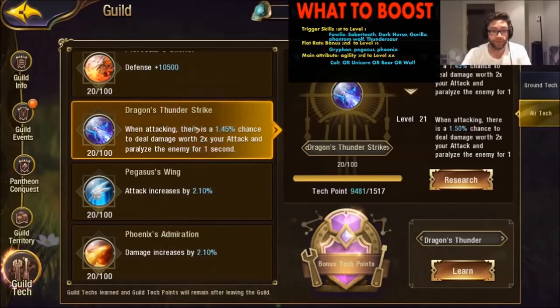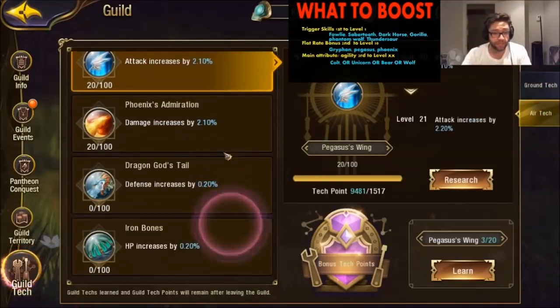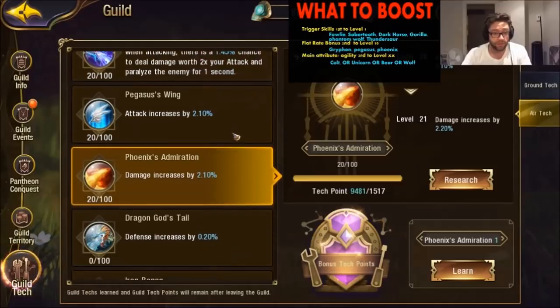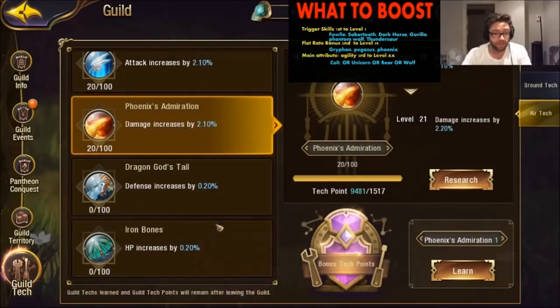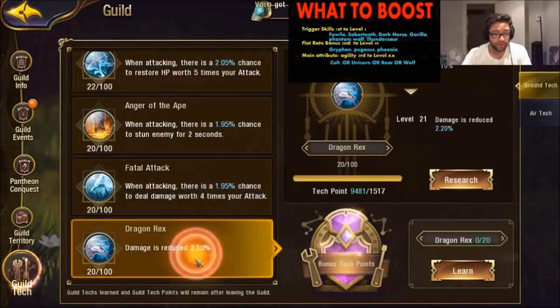For air tech, you want to put points into the thundersaur first, then the griffon, pegasus, and phoenix — those scale best. After that come the level 100 mounts, and finally the rex.